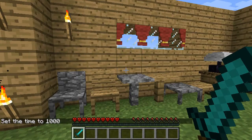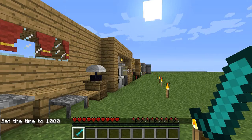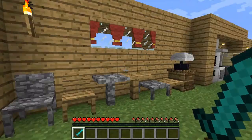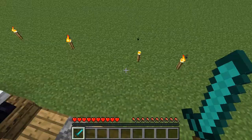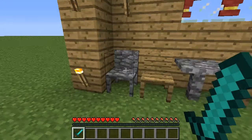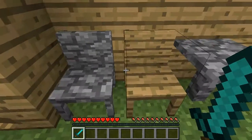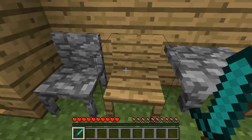So the first thing I want to be showing you - as you can see I actually made it a bit organized. The first thing is the chairs. There's cobble, and there's stone, and wooden.